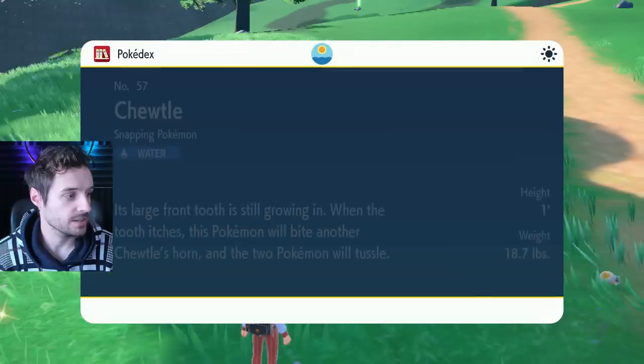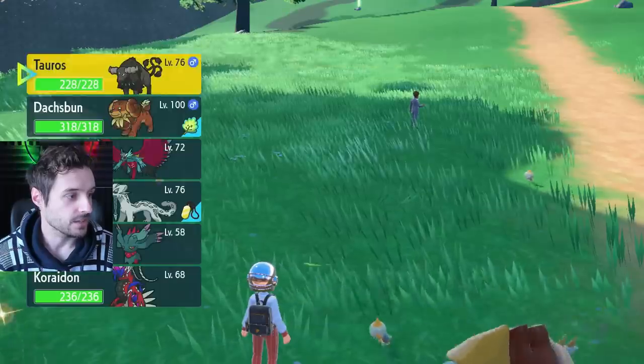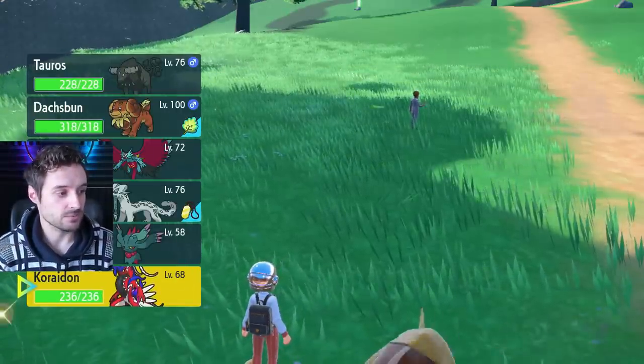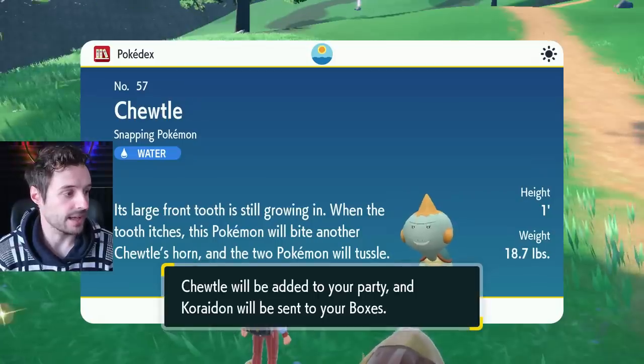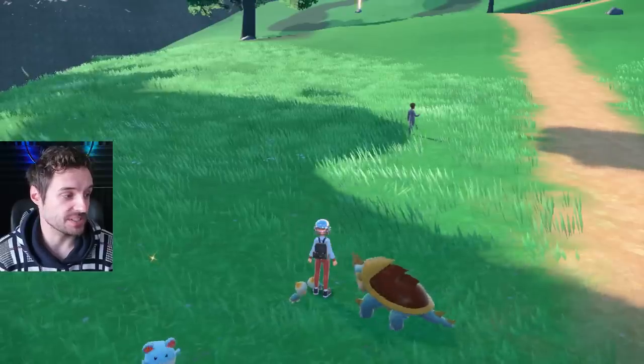It will ask you to add to party like usual. Add to your party, yes. Then go down to your Koraidon and hit A-B really, really quickly — like that. And Koraidon will be added to your party while Koraidon is also sent to your boxes. You're not supposed to be able to do that, but we did it.